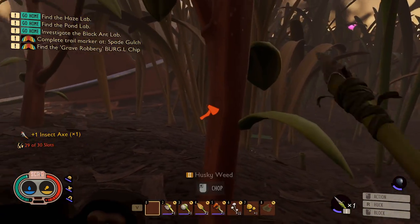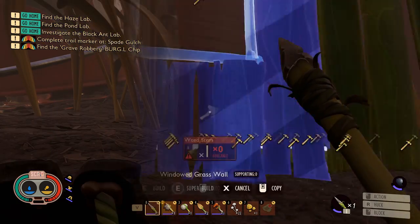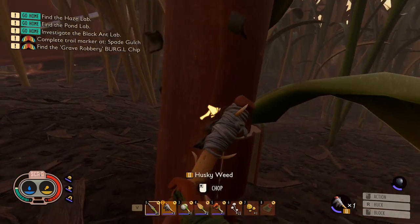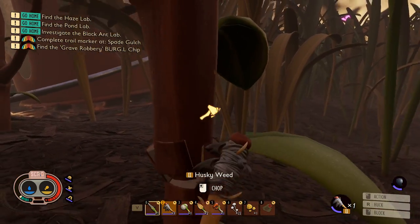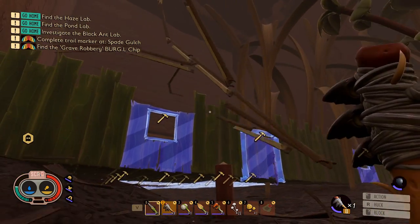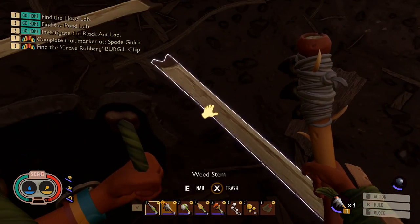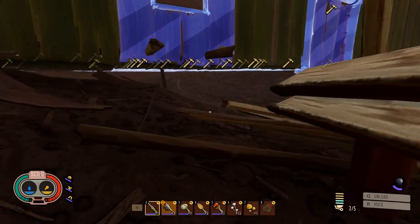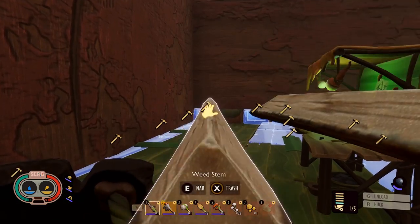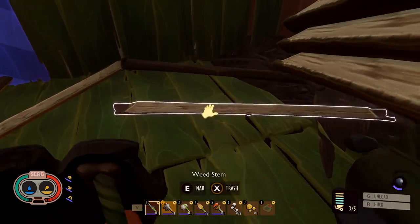Now that means we can go out there and chop down husky weeds. Let's test this bad boy out! This is pretty tough - oh my goodness, my base - maybe it's fine. Weed stems! We finally have access to this precious material, and some of it landed in my base so I don't have to carry it all. I'm going to stack it up nice and neat.